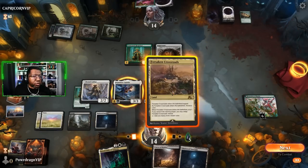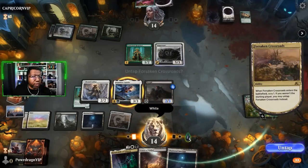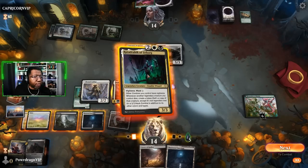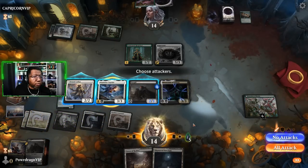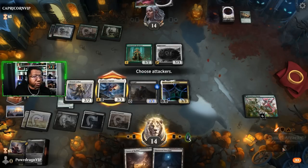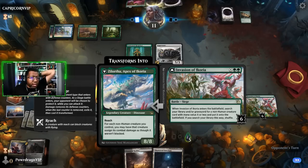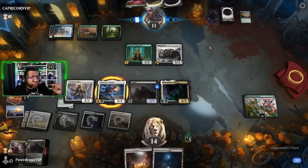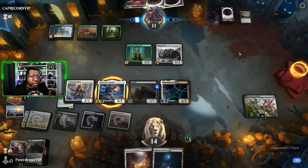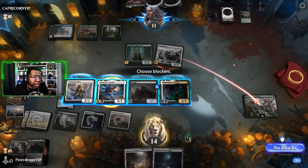I think we just play this and scry. Another Nazgul - not too bad, not mad at that. This can't be blocked by creatures with greater power, so we can attack with that safely. The backside of that battle is an 8/8 which is a real issue. But we'll have deathtouchers. Against poison decks your life total doesn't matter, but here it kind of really does matter.